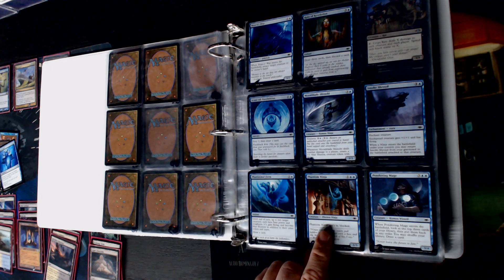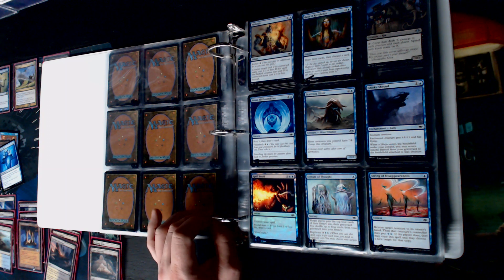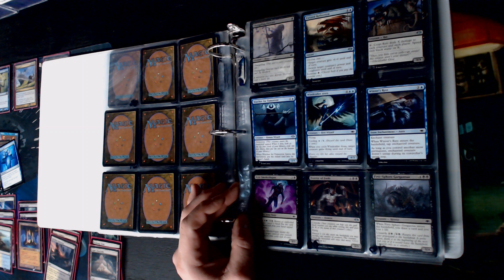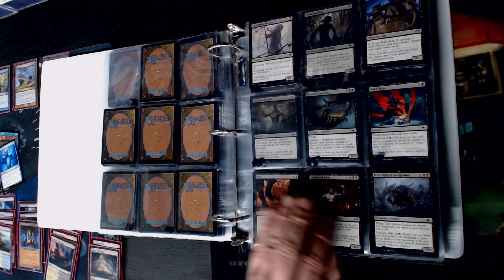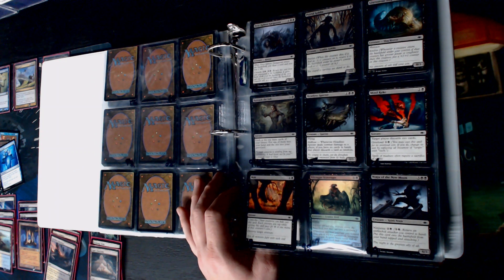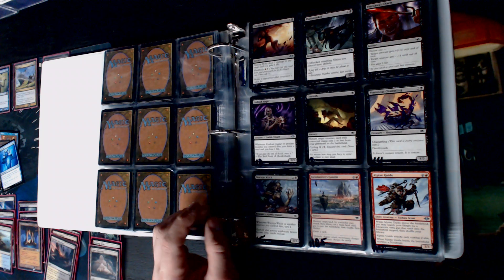Phantom Ninja - I'm going to build the all-unblockable deck one day. What is that - black and blue? Probably. I know a lot of people build ninjas that way. Snow enchantment, on into black, we got Changeling, we got convoke - the set was very reminiscent of the Time Spiral block.